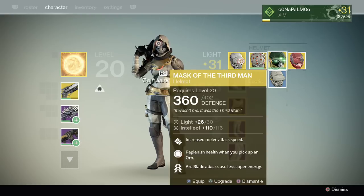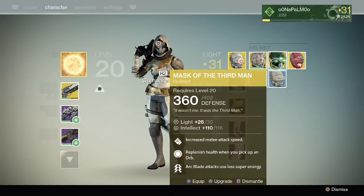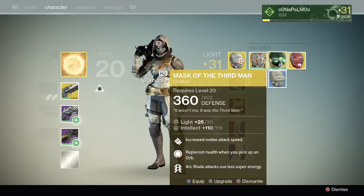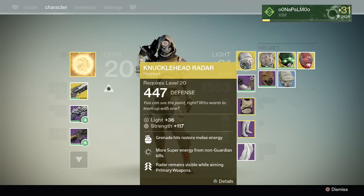I performed a test where I took the sword and counted how many times I could swing it before it disappeared. With the Mask of the Third Man, which gives increased melee attack speed, I was able to get 41 hits standing still and not moving forward. Using my other exotic helmet, the Knucklehead Radar, which has no attack speed bonus, I got 40 hits. That's only a difference of one, which is in the range of 5% — if it's even statistically significant at all.